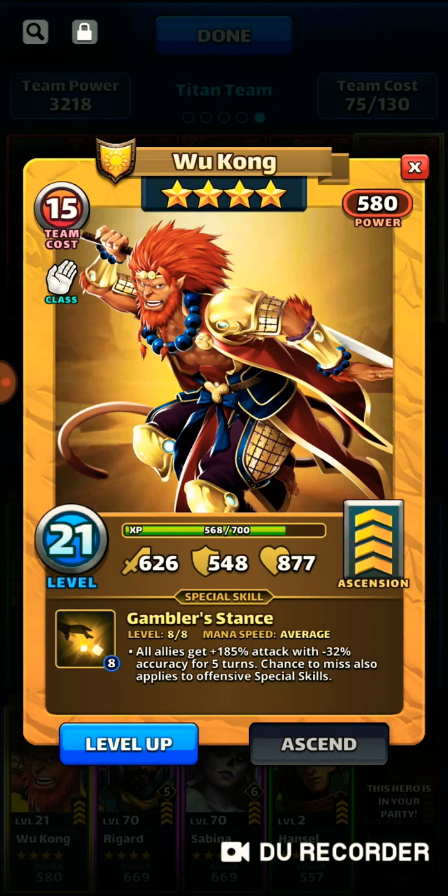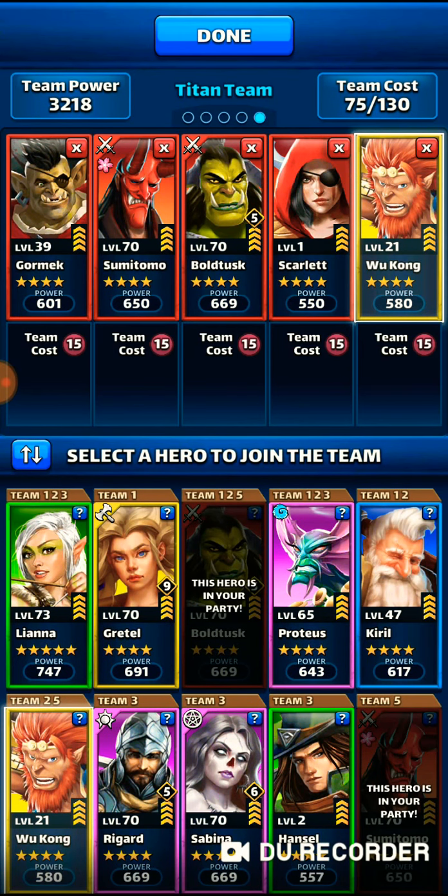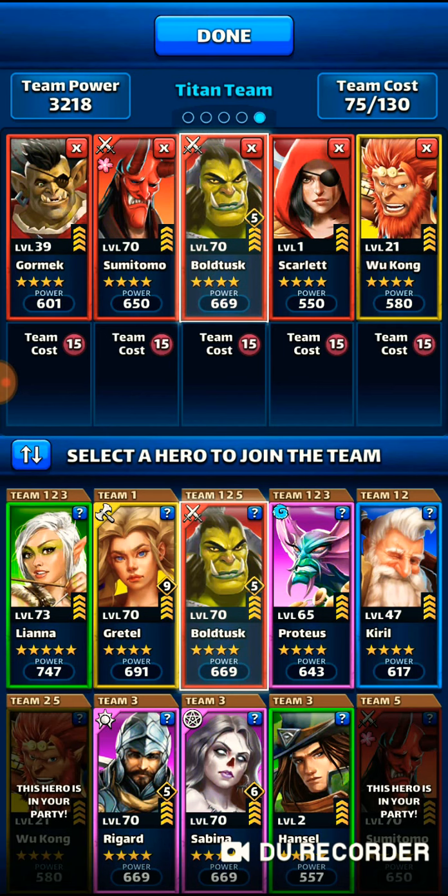Wukong is great for titans. He boosts your attack, and with his special you have a chance of missing, but you have more of a chance of doing an incredible amount of damage. I find him to be phenomenal with titans. I don't have him maxed out yet, but I'm definitely working on him.